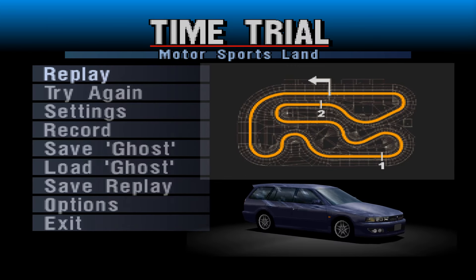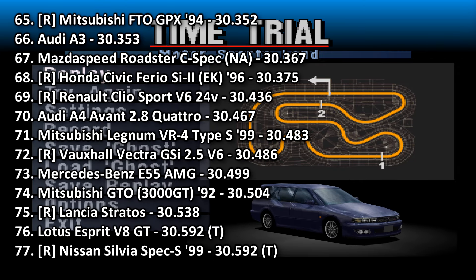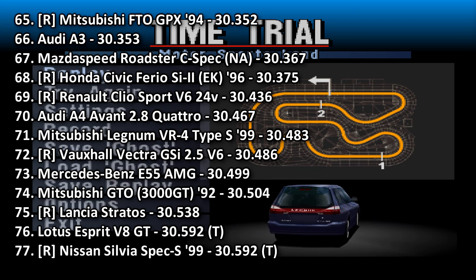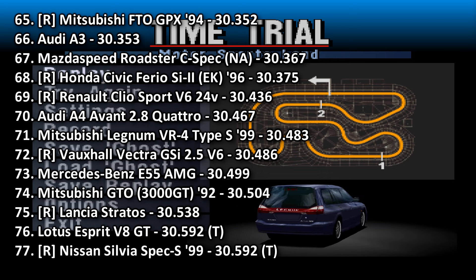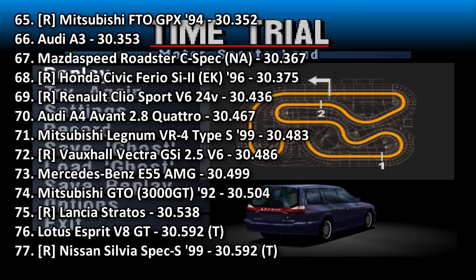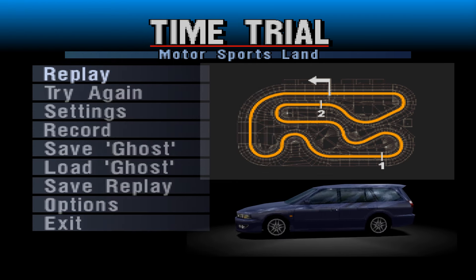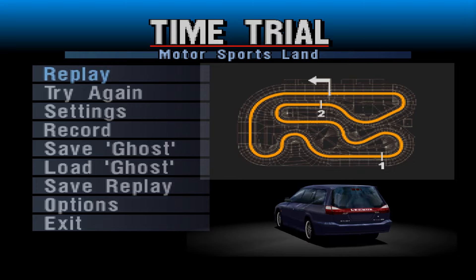A 30.483 will place this into 71st place. Interestingly, it does set about the same time as the Audi A4 Avant, which is quite apt considering that's also an estate vehicle. It is marginally quicker than the Vauxhall Vectra, quicker than the Mercedes-Benz E55, and it is quicker than a standard Mitsubishi GTO, which is something. I mean, it's not slow - it definitely isn't slow, don't misconstrue me there. For this sort of series, it's actually quite quick.